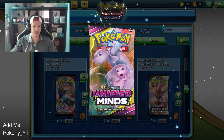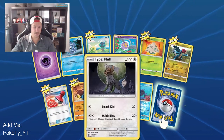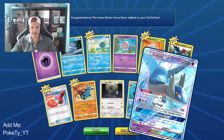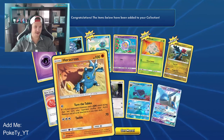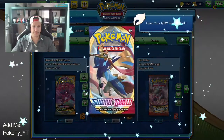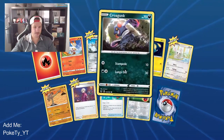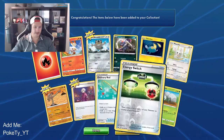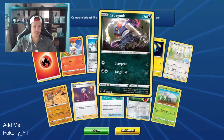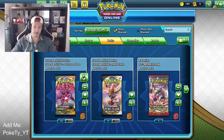All right, we get one Unified Minds pack — let's go! The reverse holo Tortuga, and the Latios GX — let's go! That's so sick! Heracross, Cryogonal, Shroomish, and a Drifloon. One Sword and Shield booster — let's go! Regular rare Durant. A couple of energies, a Hitmonlee — that's pretty cool, and you also have the Hitmonchan in the background. I love that card. Scorbunny, Meowth, Corviknight, Grookey.